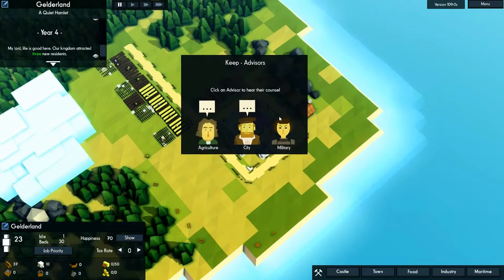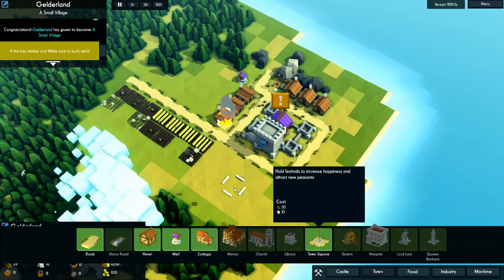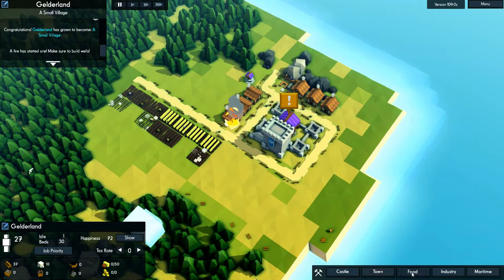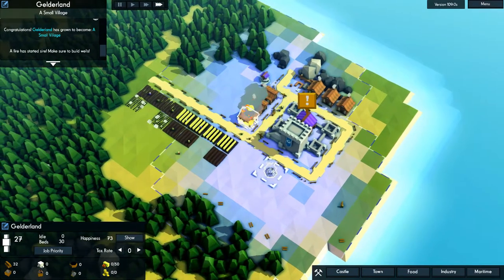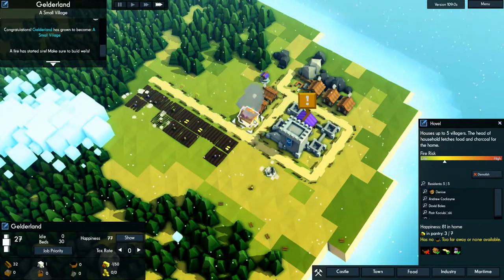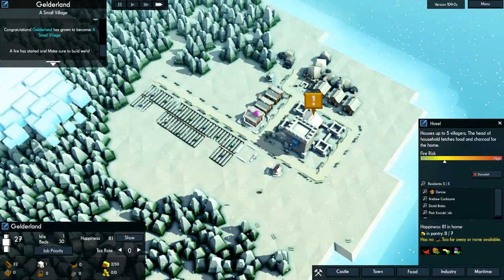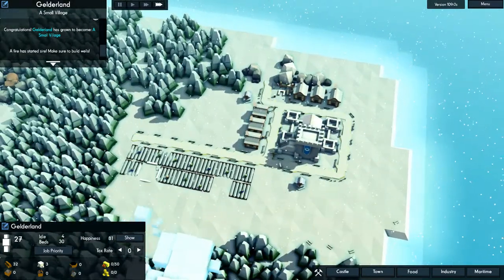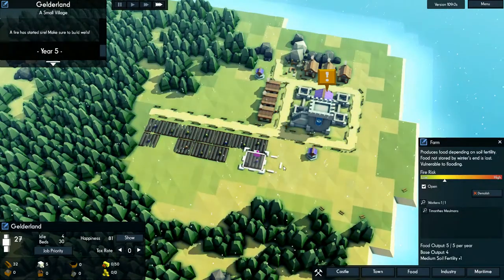So what do our advisors want? Let's make life better for the peasants — we don't really have the resources to do that, sadly. A fire has started — oh no. Hey, look — we're a small village now, we've gone above 25. But something is on fire, that's bad. We need another well up here — our well coverage is pretty awful right now. Didn't burn down. We definitely are going to need some more food production. Without food, they could soon die. But once we get through the winter, all of our farms will probably start producing.